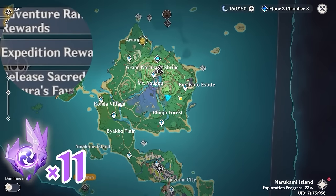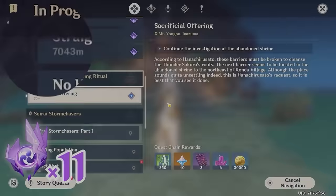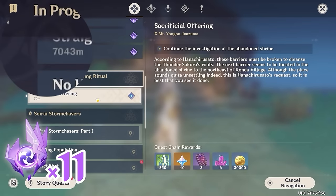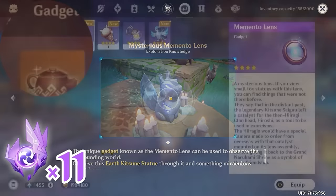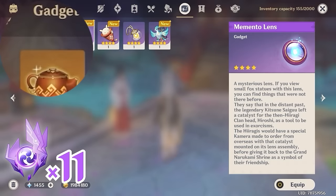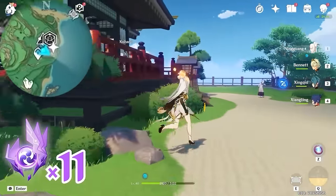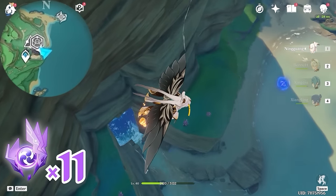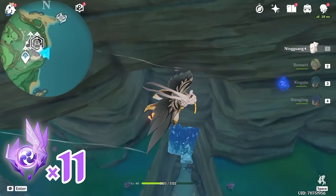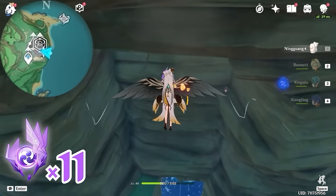After that, let's teleport to this waypoint at Kamisato Estate. Here before we proceed, during the Warcrest Sacrificial Offering, you should have got this gadget Memento Lens, which you can use to observe folk statues. Now let's head towards east, right side on the minimap. Glide down here and descend slowly. Turn around and turn towards west, left side on the minimap. You will find this one floating inside the rock here.